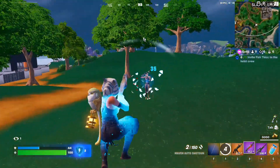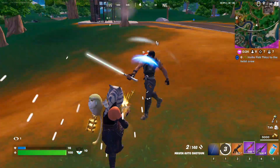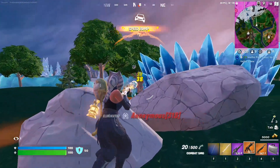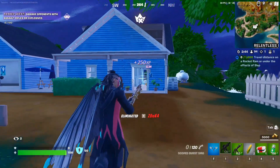Is it better to use an SMG or a shotgun? When you are playing with building, shotguns are better because they can deal a lot of damage in one shot. But if you are playing Zero Build like me, then an SMG is better because it has bigger range, deals more damage, and also has a bigger magazine.